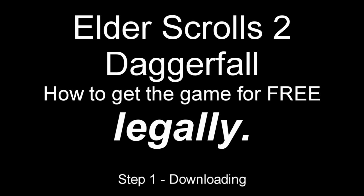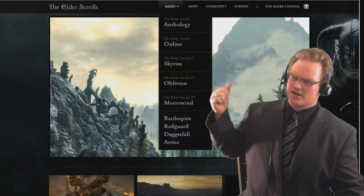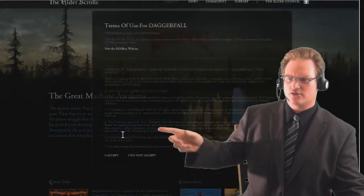You sail for the kingdom of Daggerfall. Just like with the first one, you're going to want to go to elderscrolls.com. Click on games, go down to Daggerfall. The Great Machine Awakens - go down here and click on download the full game.